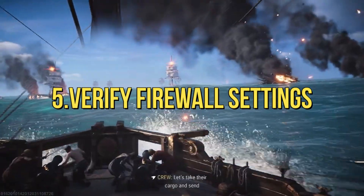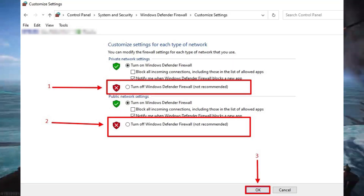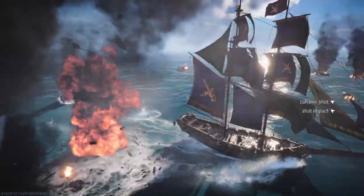5. Ensure your firewall stands as a vigilant guardian rather than an insurmountable barrier. Grant Skull and Bones the passage it requires to forge alliances and engage in cross-play adventures across the Seven Seas.